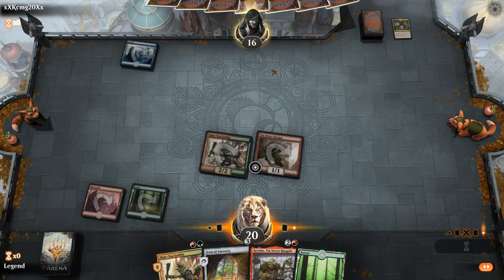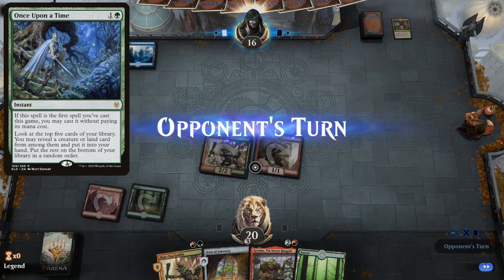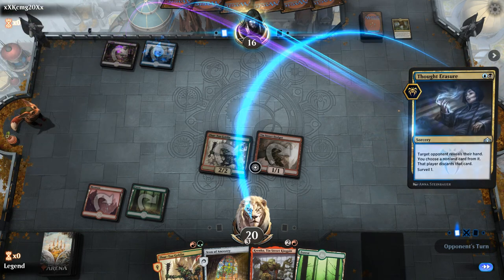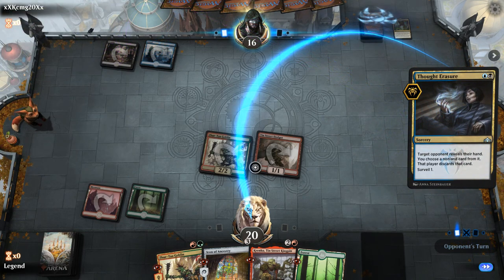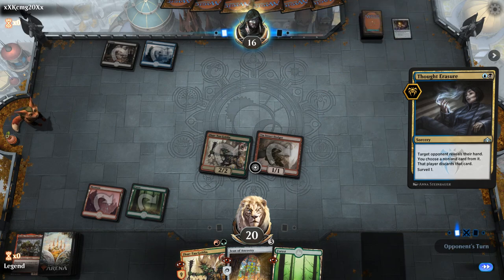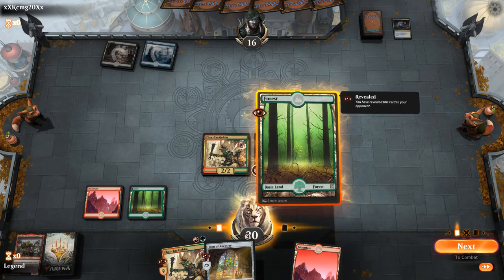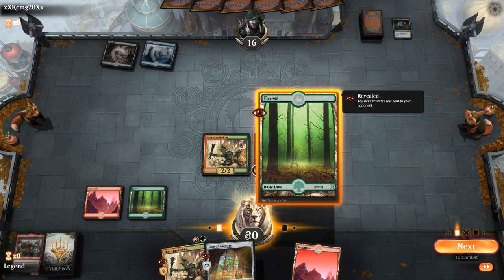Opponent fetched an Island — this must be a Once Upon a Time. Some sort of Sultai deck. Thalia's Doomsayer can take Krenko or Icon. If they're on just blue-black control, Icon could be the scarier card, but they take Krenko instead. So in that case I'll just jam Icon of Ancestry while we still can.